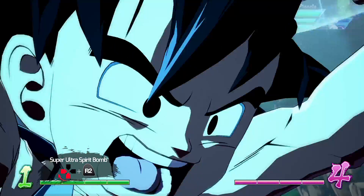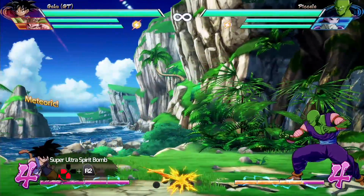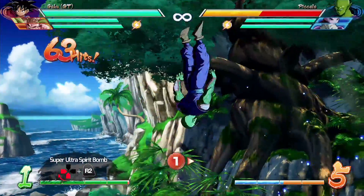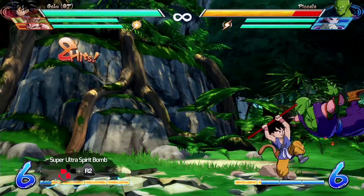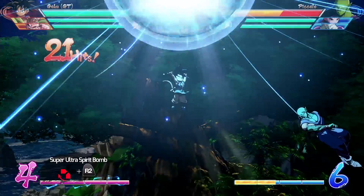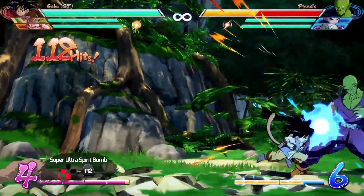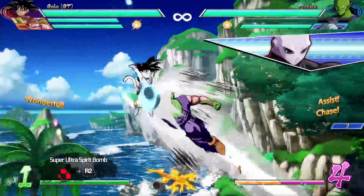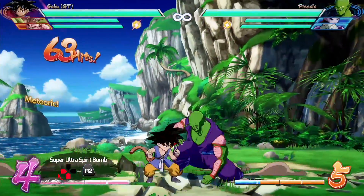Goku's final level 3 is the Super Ultra Spirit Bomb with quarter circle backwards and the right trigger. This Spirit Bomb is a lot faster than base Goku's, and you can move before it's even done exploding. Goku can combo into the Spirit Bomb by himself, and since he can move after it, he can also combo after it. With enough meter, he has a few Touch of Deaths without even using Sparking Blast. His DHC from the bench is actually the Dragon Fist Explosion, not the Spirit Bomb, so practice comboing into your own Spirit Bomb.